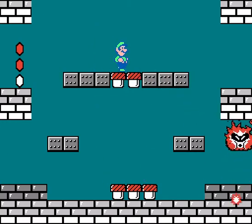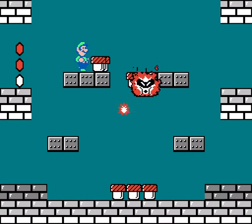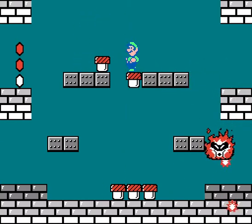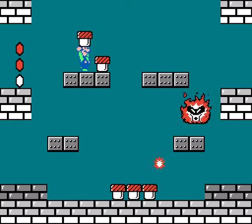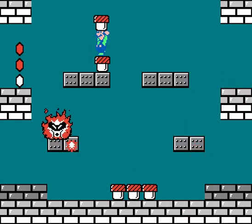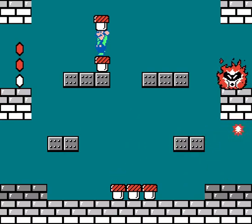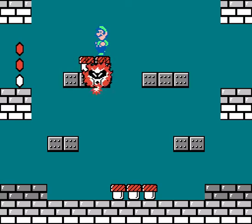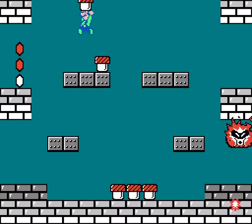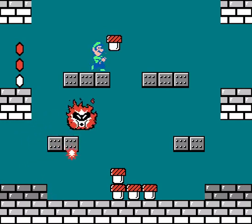So, here's Fry Guy. We're going to set up here. First, we're going to set up on this mushroom block. He comes back here, he'll be right over and we'll hit him right there. Then I'll set up ahead of him again. One more time.